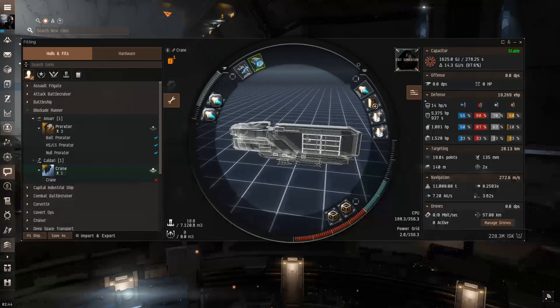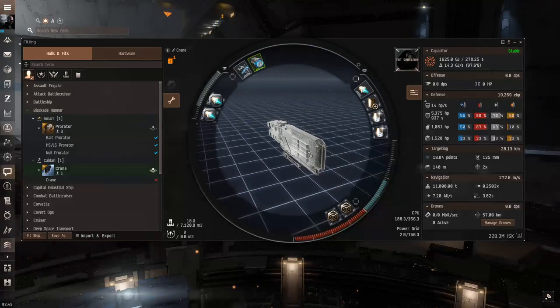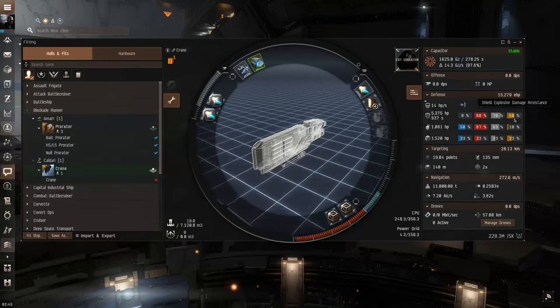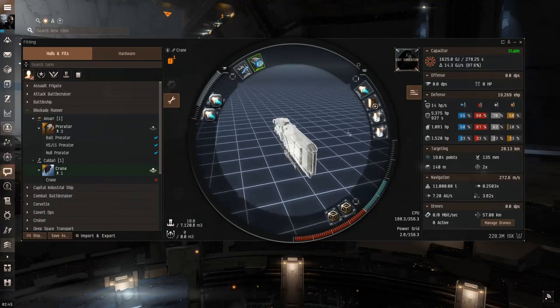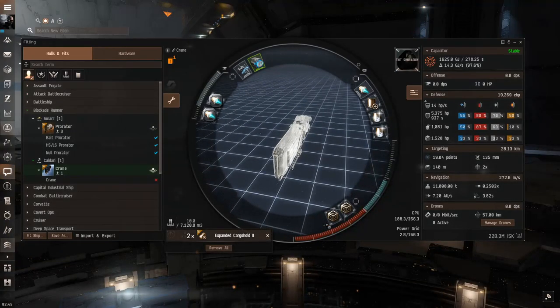Blockade runners are very tight on cargo space, so the fit prioritizes carrying more things. In the mid slots we fit a compact shield extender and two EM shield amplifiers, because thermal and kinetic resistances are naturally high, explosive is respectable, and I really wanted two of these to boost EM resistance. I'm not a huge fan of active modules on a cloaked ship since you can only activate them within a few seconds of uncloaking — passive modules also help against smart bombs.